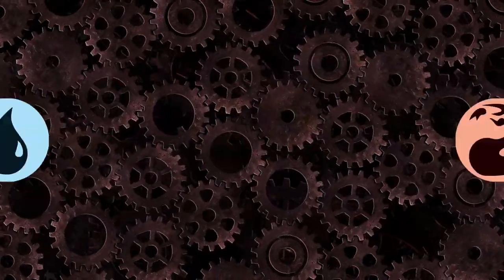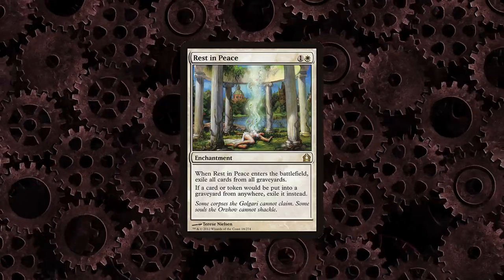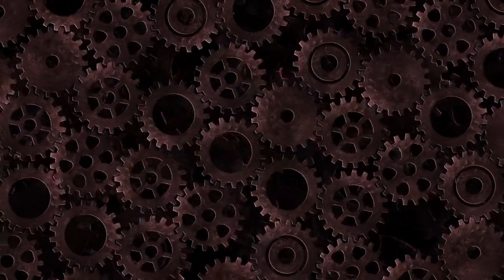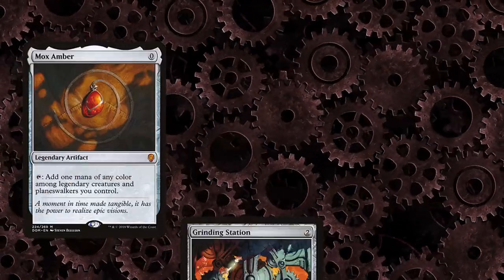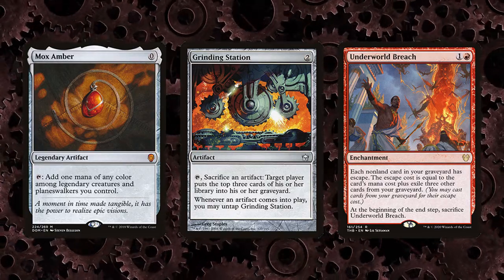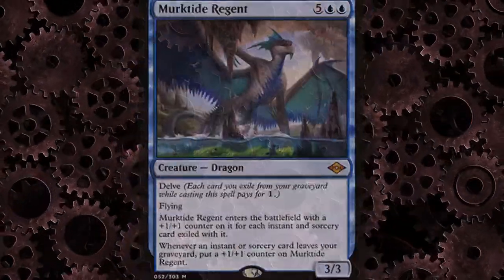The deck is base blue-red, meaning it has a hard time answering enchantments like Rest in Peace, though Engineered Explosives will do the trick. Beyond that, the deck is inconsistent in its early turns and can take a while to set up, making it slower than other combo decks. It's also easily disrupted and doesn't have the same impactful threat and answer tempo plan as a deck like Murktide.